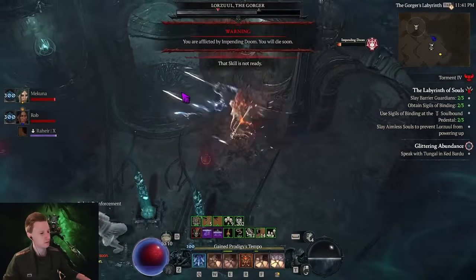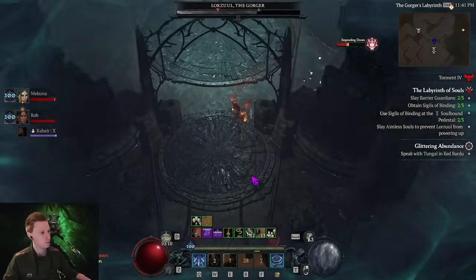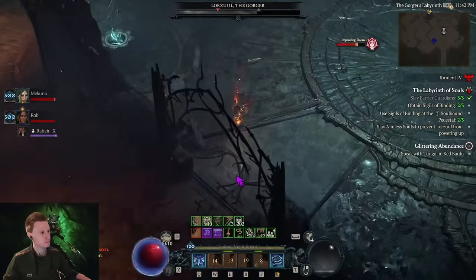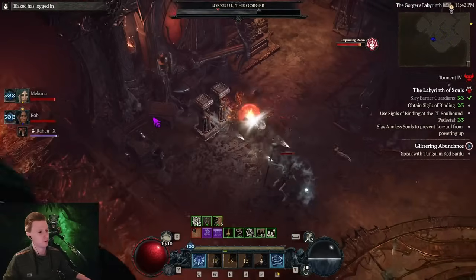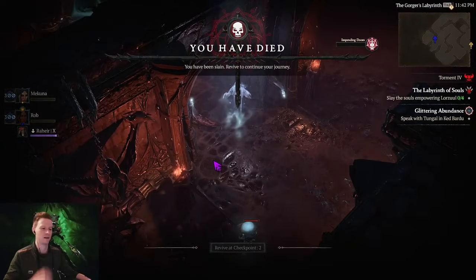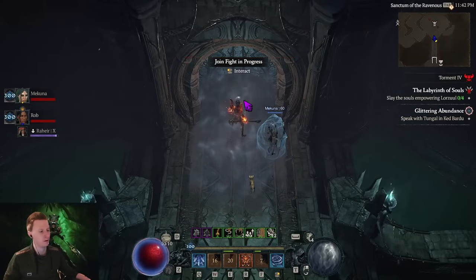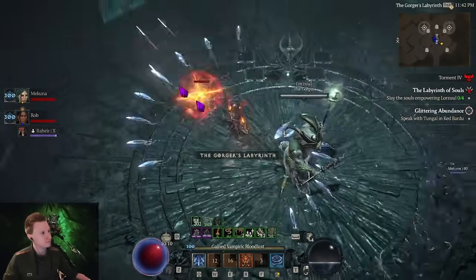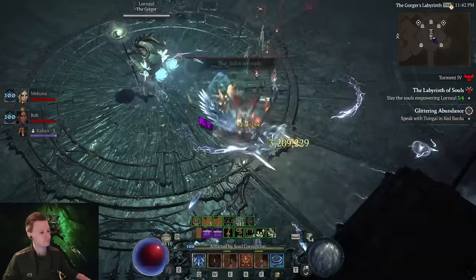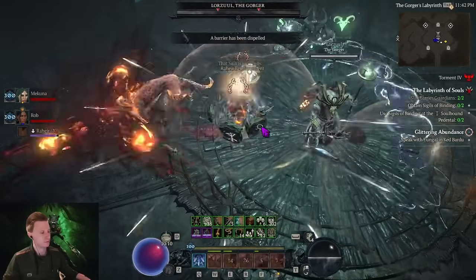I killed two Guardians and there's one missing — he was hiding here. So you need to make sure you kill all the Guardians. The way it works is: I go left, you go right. If the door is closed, the person whose door is closed needs to go in the middle. But you need to make sure you kill your Guardian always, else it's not going to work. This is how the Guardians look — you kill him and you can go.